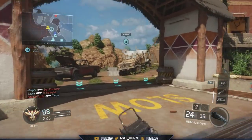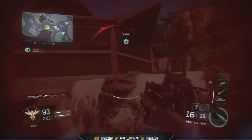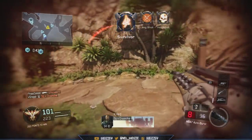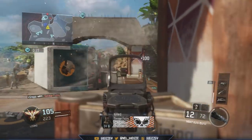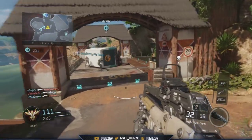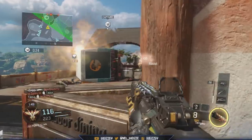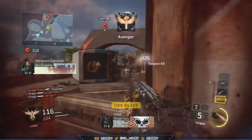Another way a specialist can be used is to push out the anchor — and this was big in Black Ops 2. Your anchor could use Vision Pulse to see where the other anchor and all the enemy players are, then choose the right route to go and kill those people. That gets spawns for your team and can change how the game is played from that point on. It's a great example of how non-lethals are going to be really important in the esports environment.